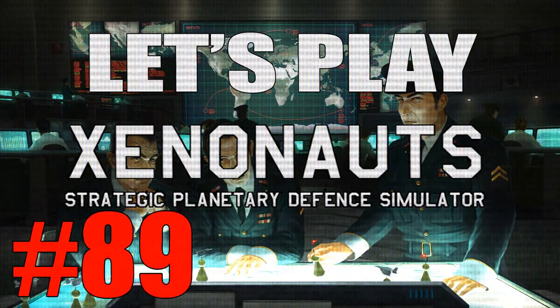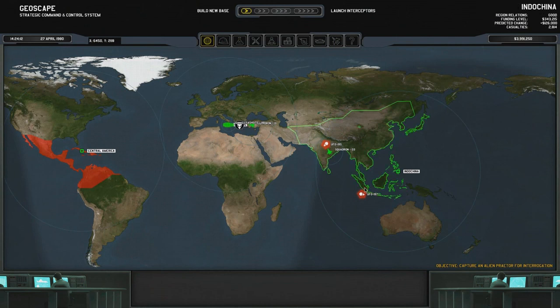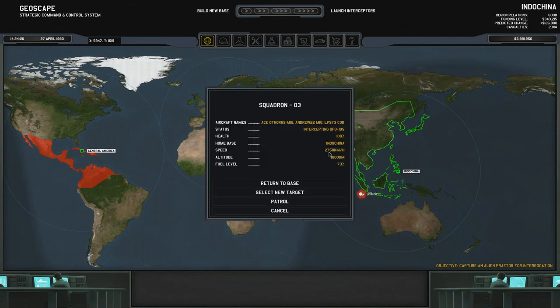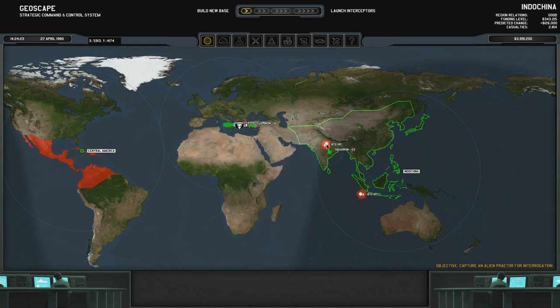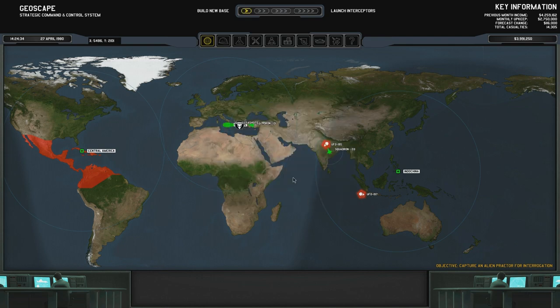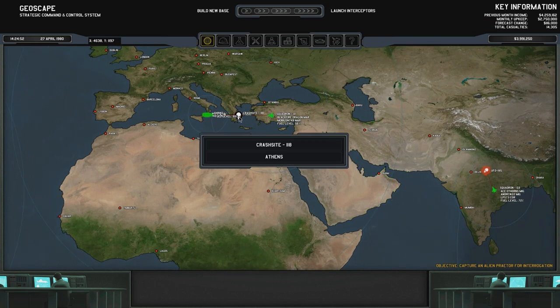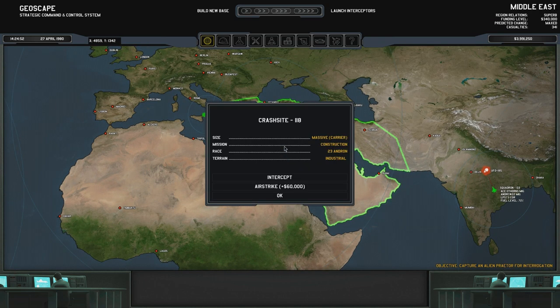Welcome back everyone, welcome back to Let's Play Xenonauts. We are shooting down UFOs, surprise surprise. We've got this squadron here of two MiGs — Ace of Thorns, Xenryu-22, and LP-573 — taking down this carrier. And over here we've got another carrier. We've shot down quite a few UFOs over here; here's another carrier which has Androns.